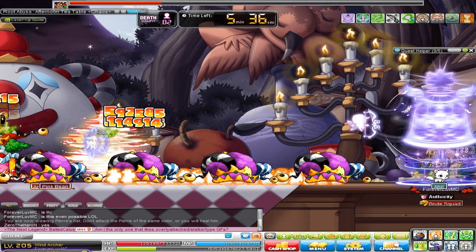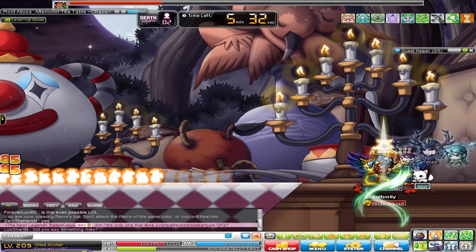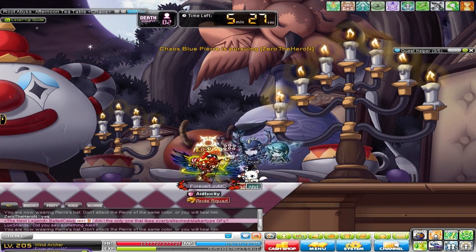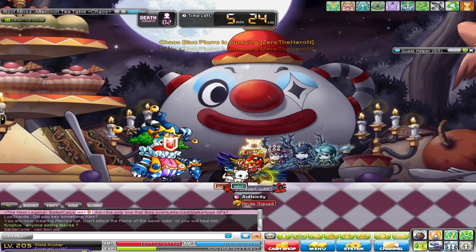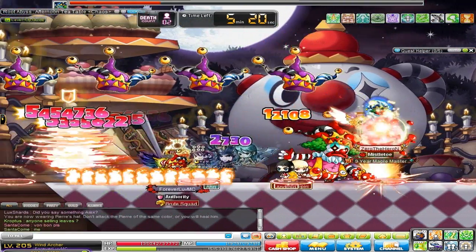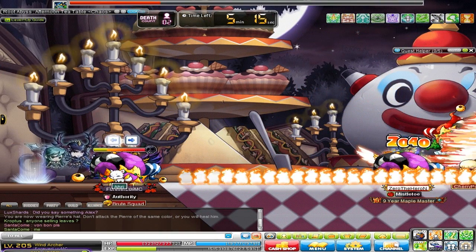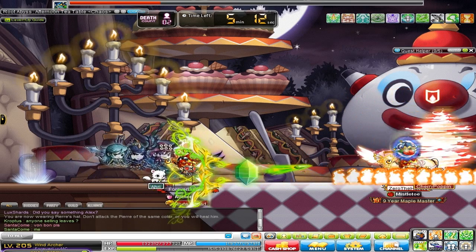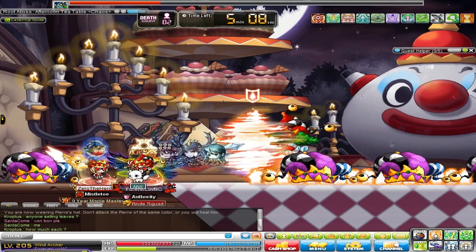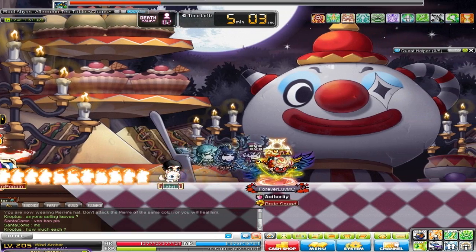I'm so mad actually — I'm actually pretty pissed off. This is giving me a headache. I just don't understand how they expect someone to do this. The hats drop like 20 at a time. The zero has aggro for both of them, which is horrible because now I can't attack any of them.